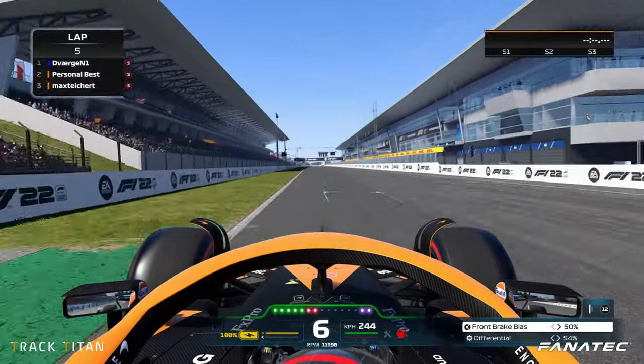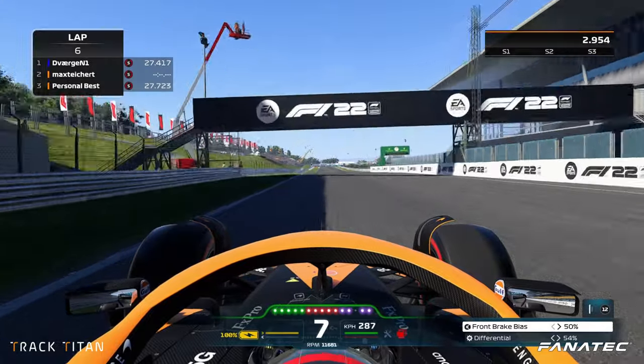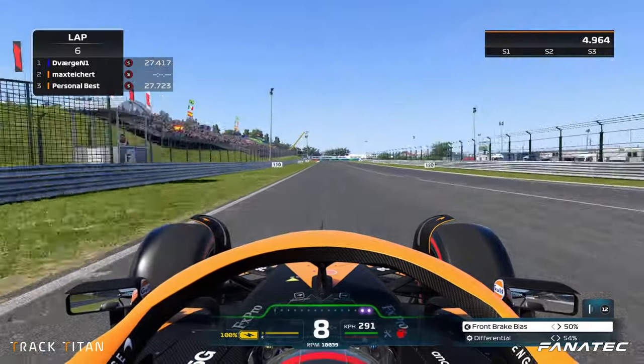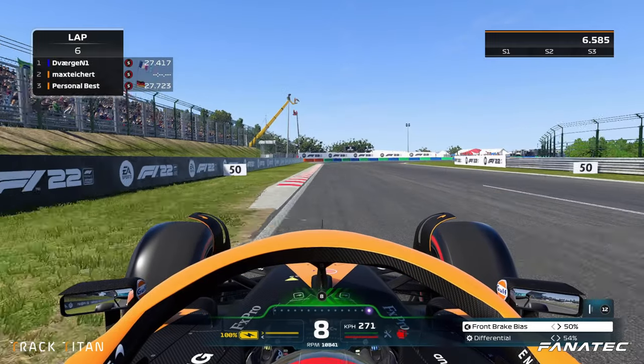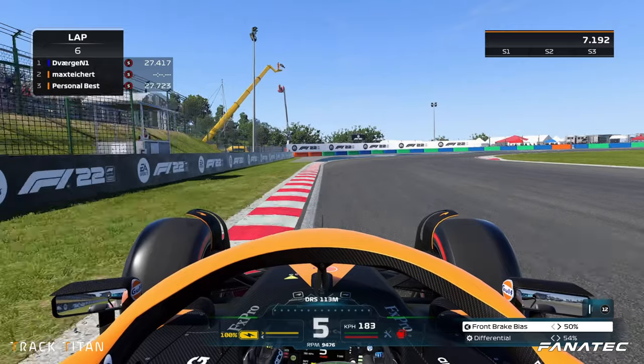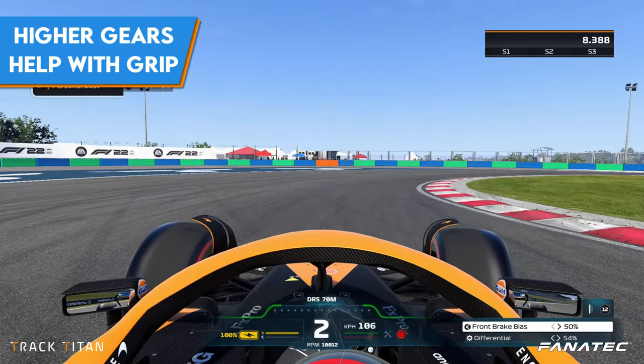We use DRS as early as possible to get down the straight carrying as much speed as possible. For turn one we want to brake right between the 150 meter board and shift down to second gear to get the car turning, but quickly back up to third gear to get through the corner without losing too much traction.